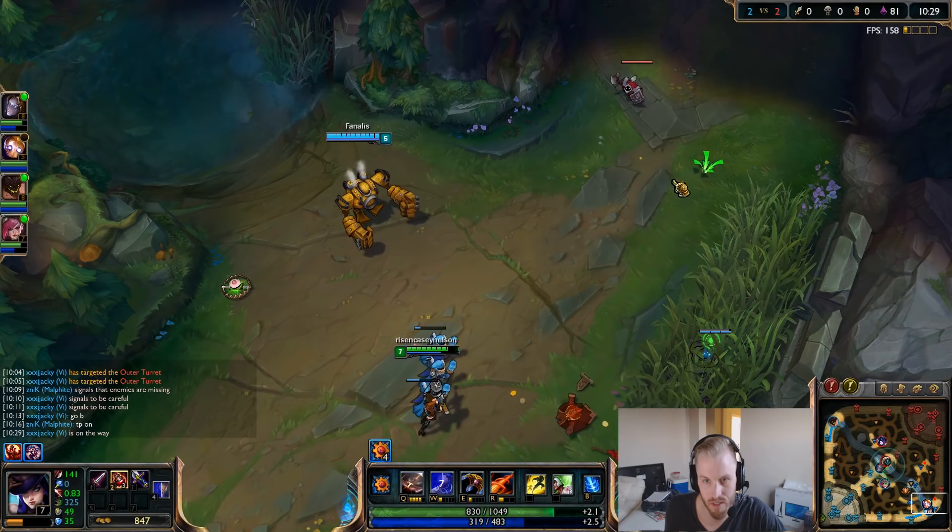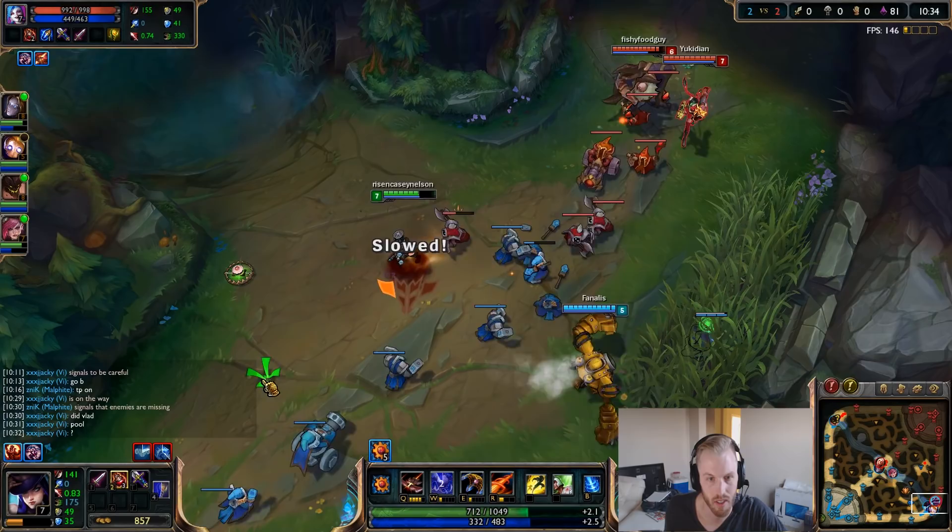We're building toward Infinity Edge, then either Phantom Dancer or Static Shiv, followed by Last Whisper — because they have a pretty tanky comp.